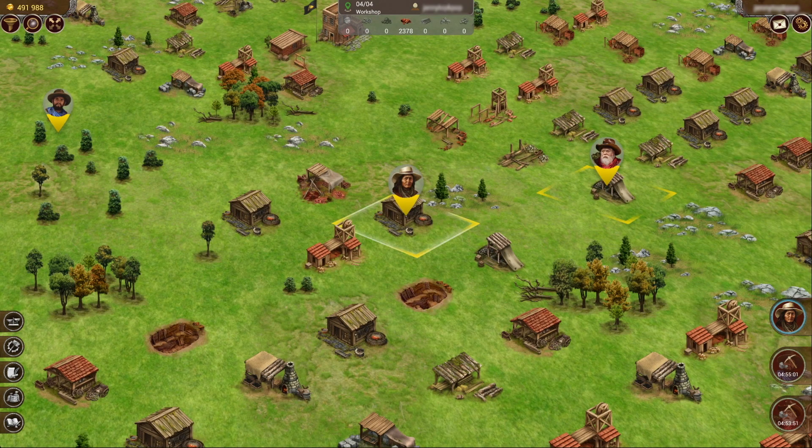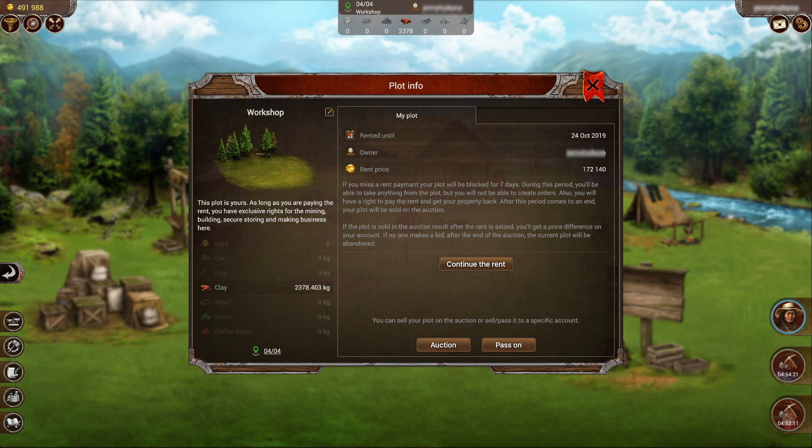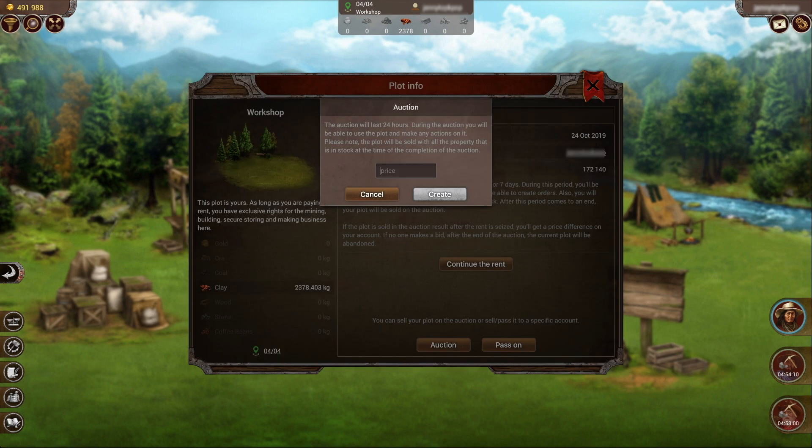We're going to go to one of my properties and look at the info tab. When you look at it, you will notice that it mentions when this property is rented until, the current owner, and the rent price. You have the option to continue the rent, auction, or pass it on. At the bottom, if you click on auction, it says the auction will last for 24 hours — you can put in your starting price and then press create.